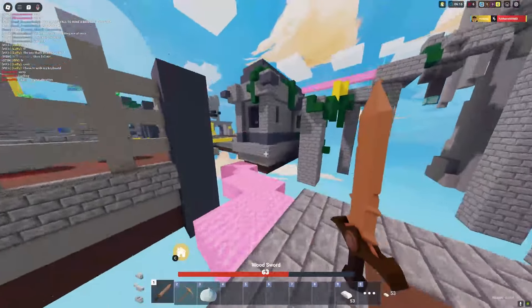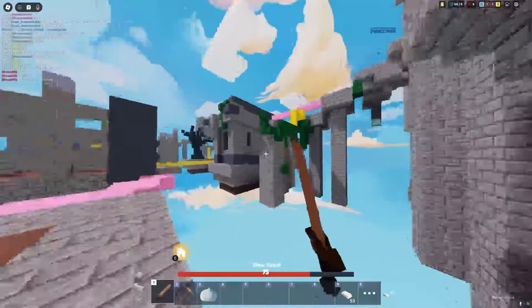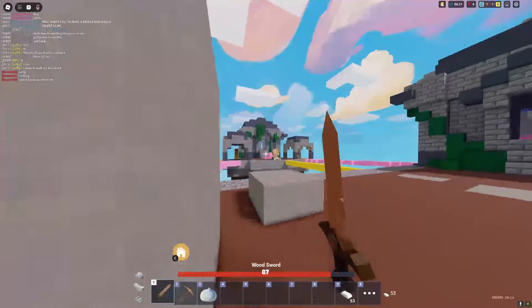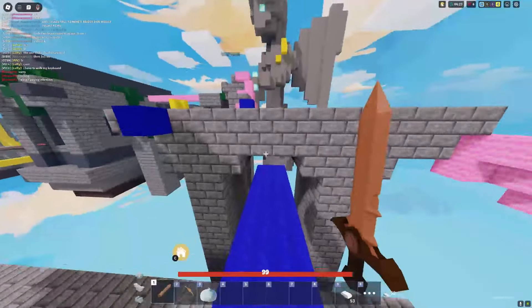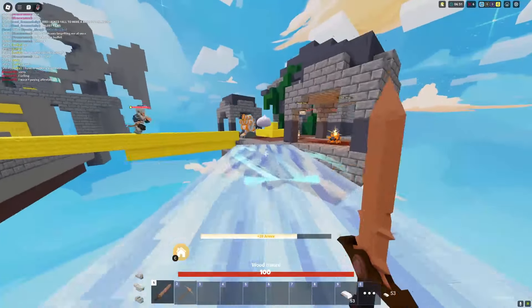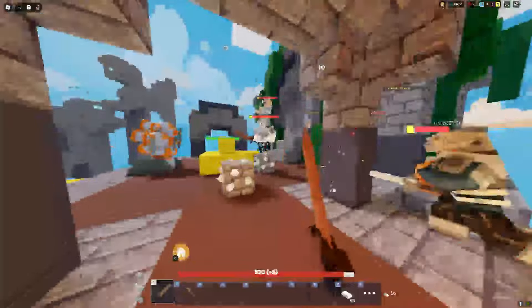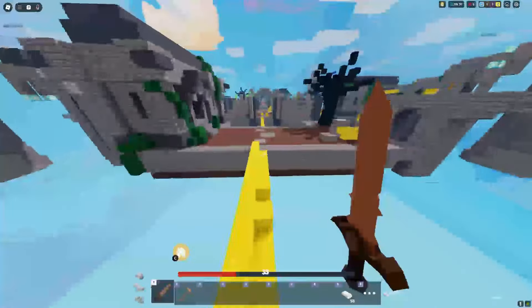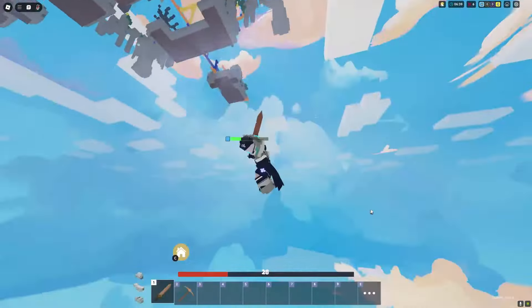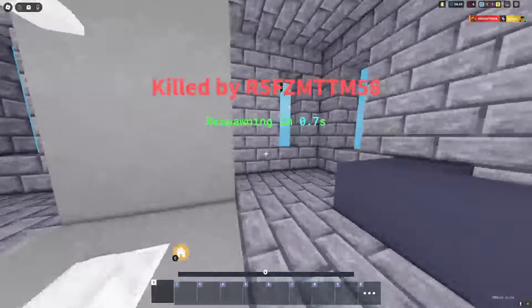Let's go up to the diamond generator and Spirit Bridge their base. Teammate's getting the pink generator — hopefully they got iron. We're sneaking up on yellow base — Spirit Bridge go! We're so fast! But we're getting destroyed by multiple people. Oh my god, that was a bad idea. I need to get a diamond axe or something.